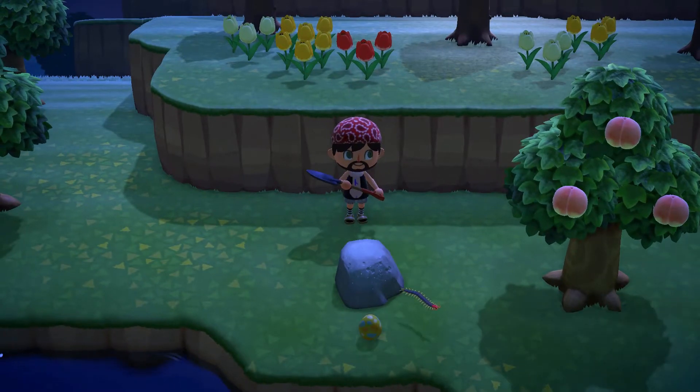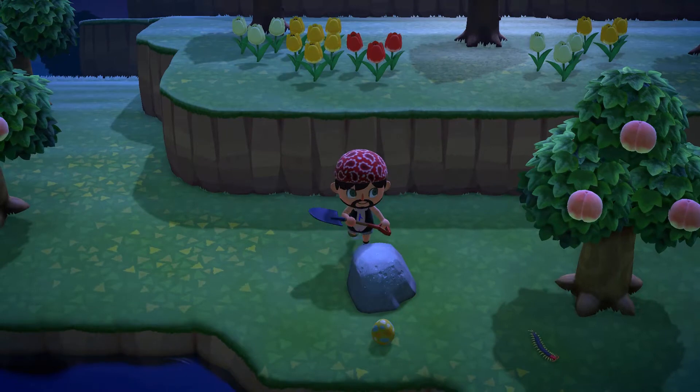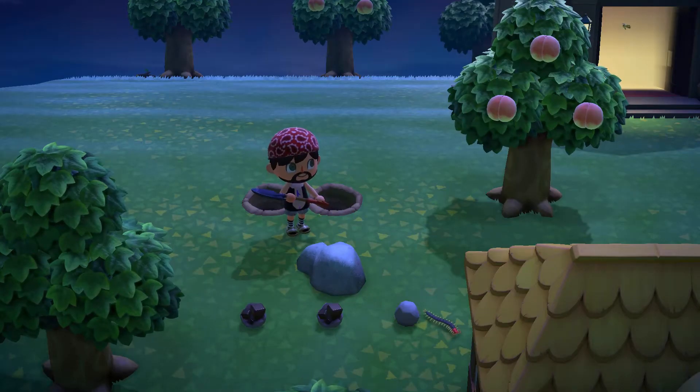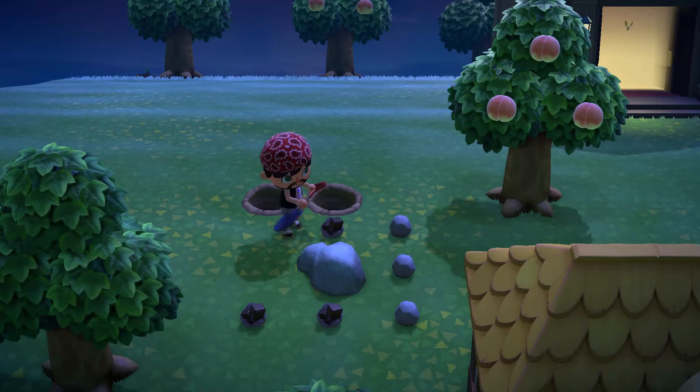Number two: hitting rocks. If you're like me and can be a poor aim at a rock, I find it easier choosing an axe, otherwise you will find yourself digging holes next to the rock you are hitting and missing out on the maximum resources. I also find it handy to dig a couple of holes behind me to stop me moving backwards.